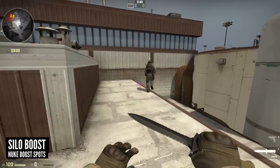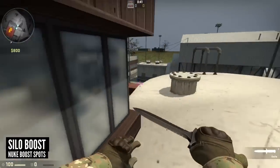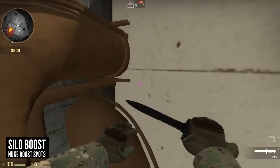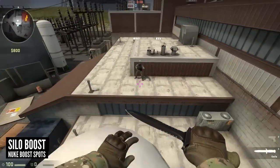This silo boost is a pretty standard one that most people will know, but bear with me as it leads onto a more interesting one in a bit. You can do this silo boost on your own but it takes a bit of strafe jumping to pull off. From the silo you have a nice overview of the outside area and can work a pick on the defending CTs.